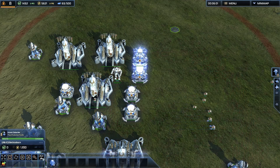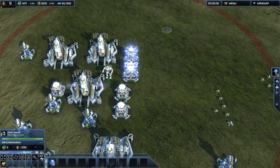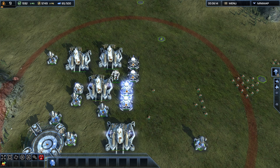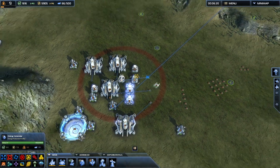If I have multiple of them selected, or double-click to select all of them on screen, I can't activate this because some are on cooldown. But if I press Alt E, it's going to try to activate all of the ones I have selected — it doesn't care that some of them are on cooldown, it's just going to do it. So that is very useful.